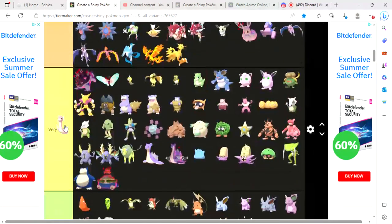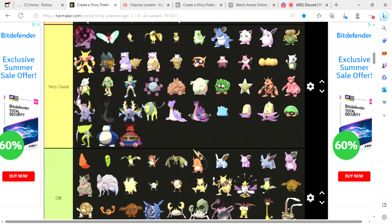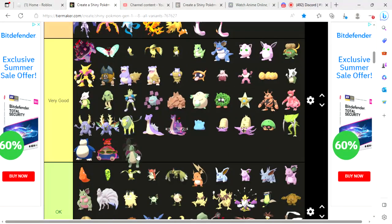In my opinion, Dratini and Dragonair also look better in their original forms, so that's where they go. Dragonite, in my opinion, is a pretty cool shiny, so I rank it in the very good tier.